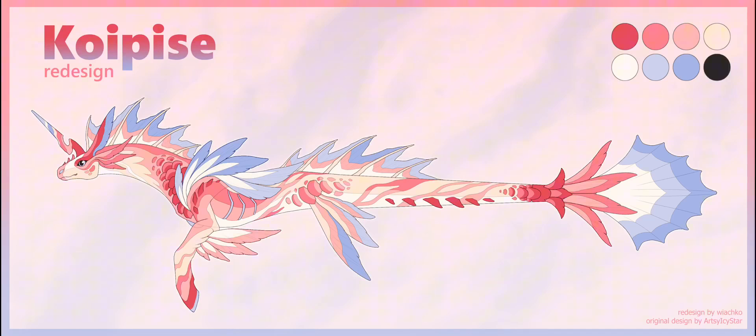Now we have the Koisp — the unicorn thing, or the seahorse thing. Honestly, I love this week. It's aquatic week, plus the Summer Paradise event.